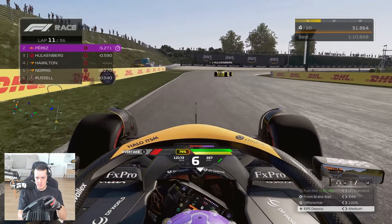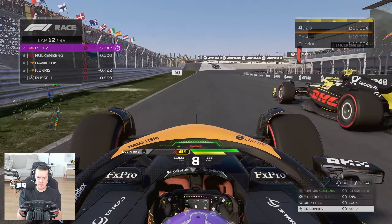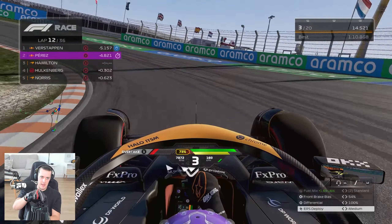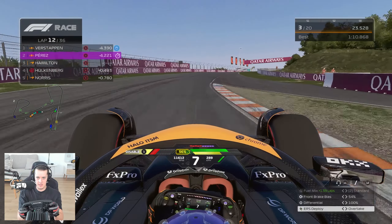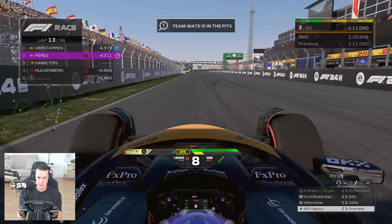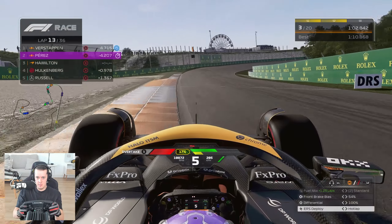We try the move on Hülkenberg with DRS and the overtake button — sweeping around the outside of Tarzan using the grip and camber, we go through. Now let's see if we can pull the Red Bulls — they're battling going side by side, which helps us gain about a second. We drop Hülkenberg out of our DRS — the gap was literally 0.998. We burn everything to build a gap. Norris pits, and the pit window opens.